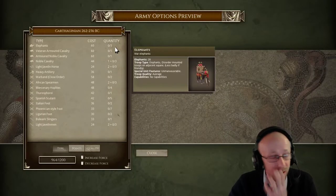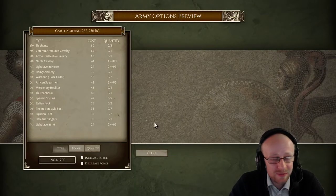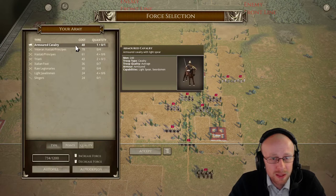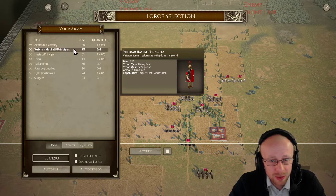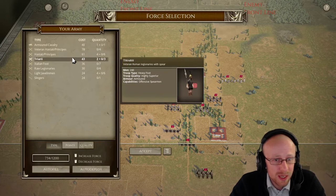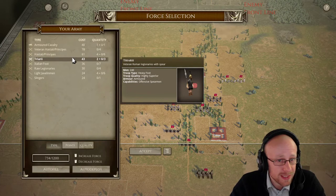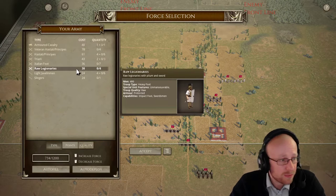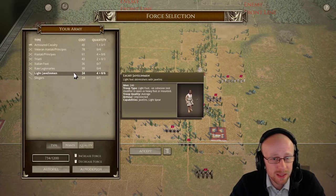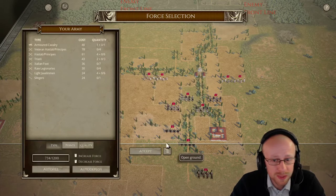We're going to look at the Carthaginian list and have a quick look. We are allowed elephants for the Carthaginian. For the Roman list we've got a choice of up to two cavalry, lots of veterans which are amazing with that impact and swordsmen. We currently have up to 10 units of armored impact swordsmen, triarii with good anti-cavalry tactics, medium foot for the Italian foot, then the royal legion and 10 units of light javelin followed by one unit of slingers.